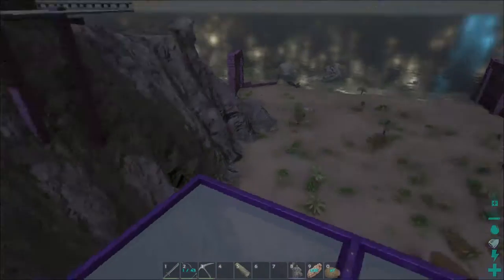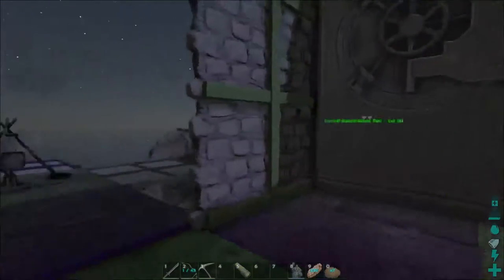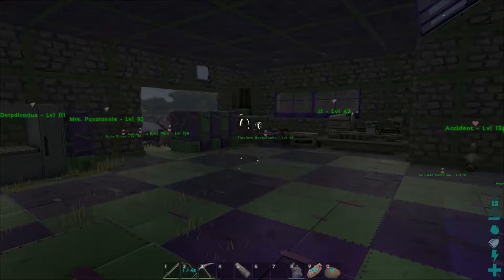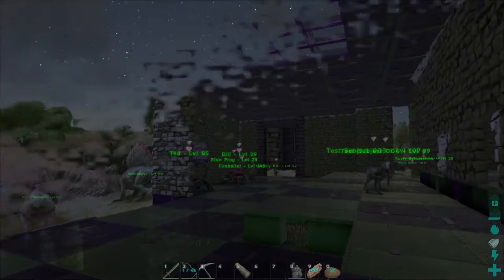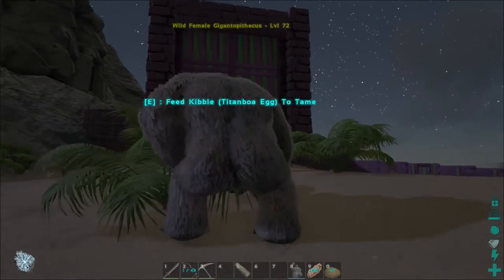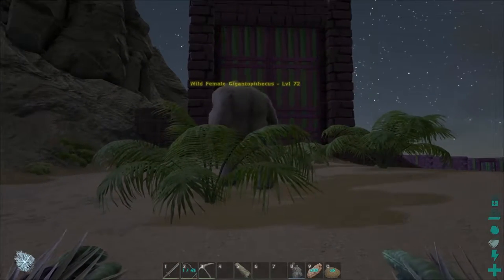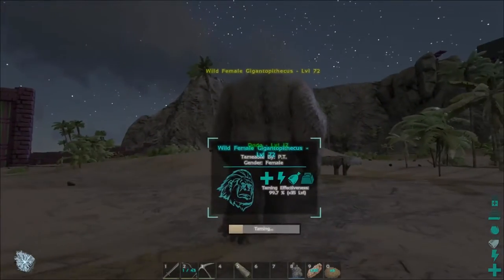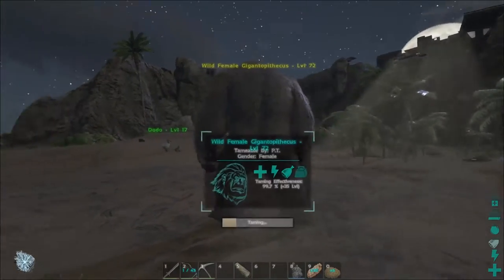Let's go ahead and put on my ghillie suit. We're gonna head down there and start putting kibble in this guy's butt — which I immediately regret saying. Alright, here we go. Please don't poop on me! Level 72 — you're gonna get 35 levels. Good lord, that's awesome!